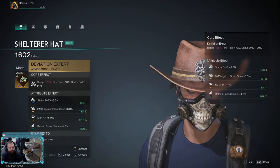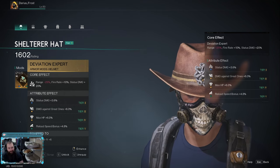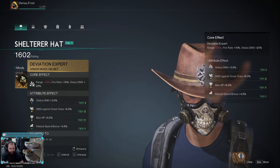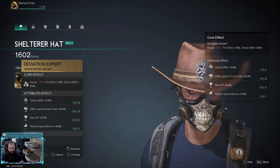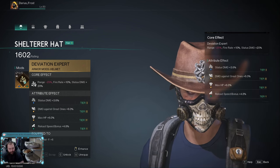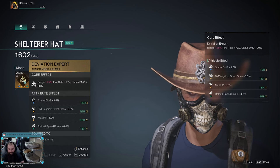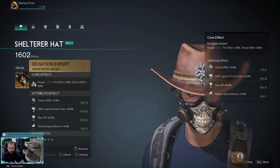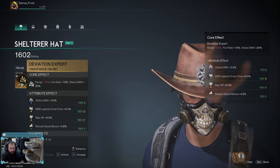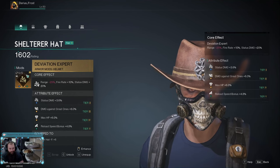On my hat I'm running Deviation Expert — it does reduce my range but increases fire rate by 10% and gives 20% status damage. Ideally you want a Deviation Expert that has status damage on it. Mine aren't rolled well. I'm waiting until pro mode releases to reroll, but ideally you want status damage, damage against great ones or elites, max HP, crit rate, crit damage, and mag capacity.